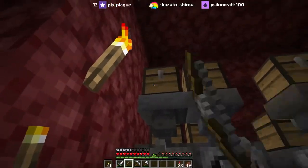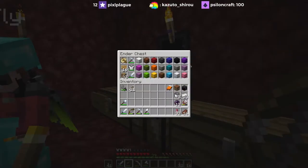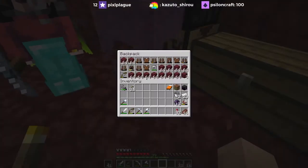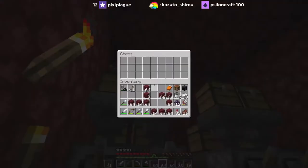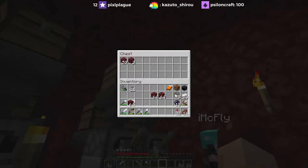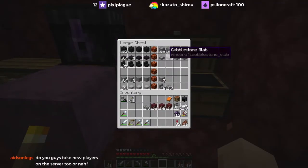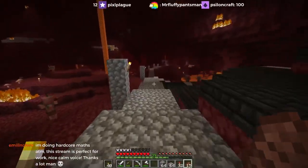I've got some of this stuff smelting — these furnaces need some fuel. One of these backpacks was full of netherrack. I'll do one-two-three rows in each furnace — I don't want to give all of it because I'm going to want three stacks for building. I'm going to need some cobblestone slabs and some cobblestone too — going to need more slabs than that.